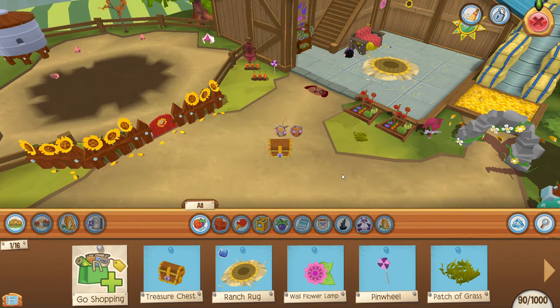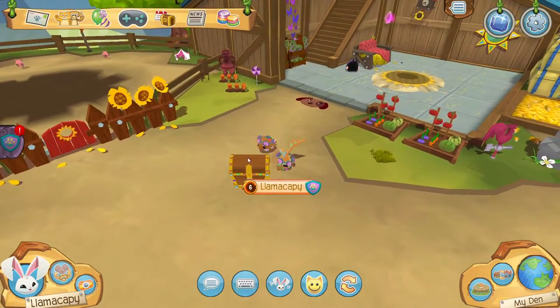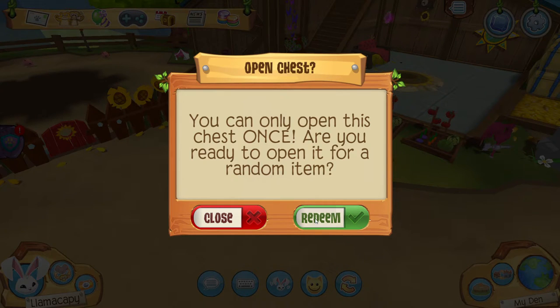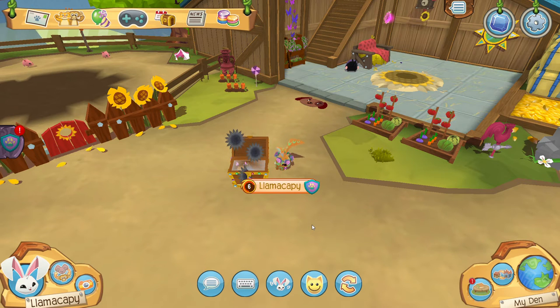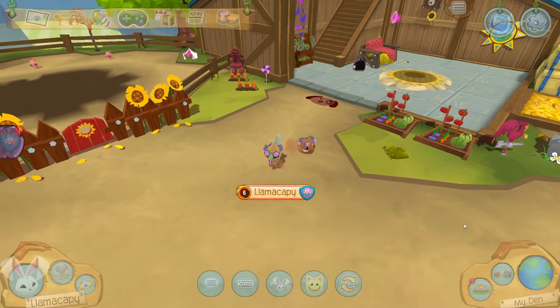Why do I always forget how to play the game every time I play it? You click on the chest after you place it in your den, hit redeem, and you'll get a random item. I got these flower stepping stones.